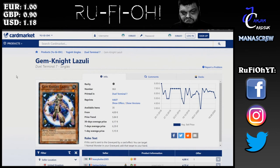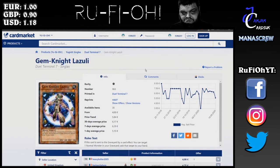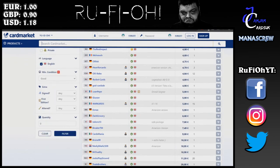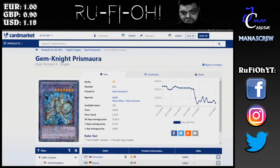Gemknight Lazuli — we're seeing these around €4 a pop. They've actually held pretty good value across the board, closer to €6 on average, having been around €7 recently. Probably because it's a rock, there may be some fringe benefit tying it into rock decks. Gemknight Master Diamond is around €7.50, give or take — the overall price trend has been down, though it's yo-yoed quite a bit. Not really seeing any play at the moment, but worth considering if you want the whole Gemknight deck. Gemknight Prismora is around €3.50 — the 30-day average was €15, but they are now super cheap at €3.50 on the whole.